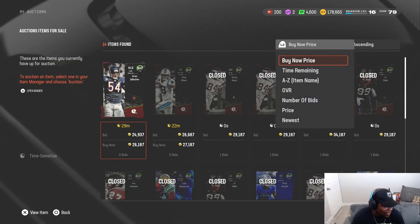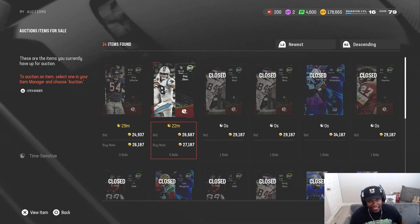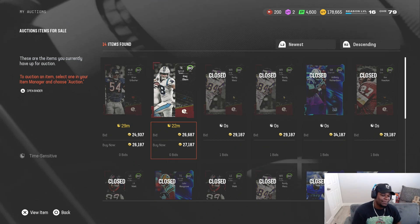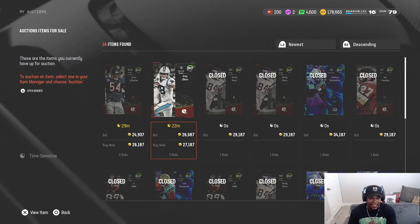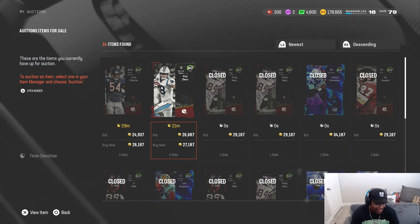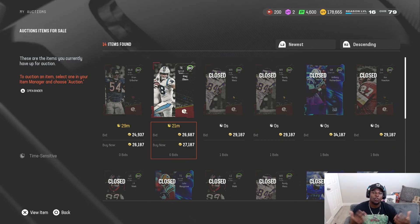Next day — card prices have definitely gone down. They're now selling for like 26-27, and really more like 25 on the high end. So you're gonna have to buy these a lot cheaper, maybe like 17-18-19, whereas before I was buying at 21-22. From yesterday to today I'm up about 86k. The longest part is waiting for cards to sell, but everything has been selling within the hour — I haven't had to repost any cards.